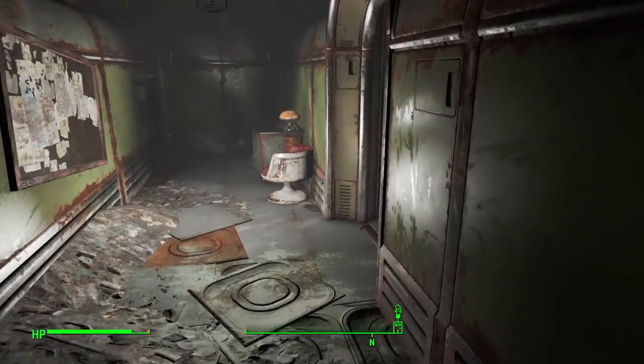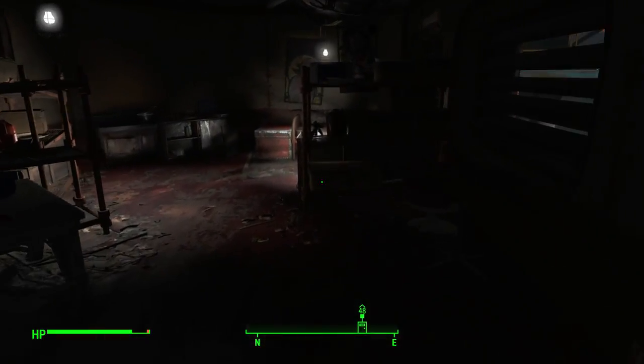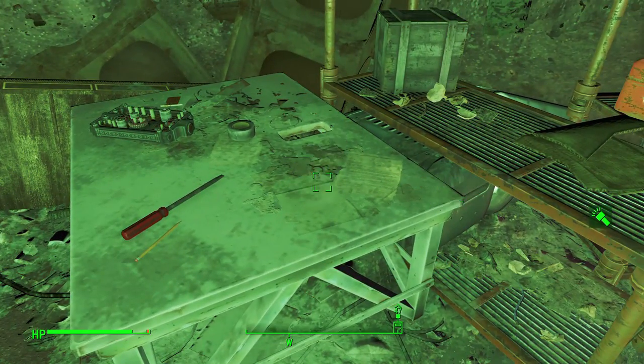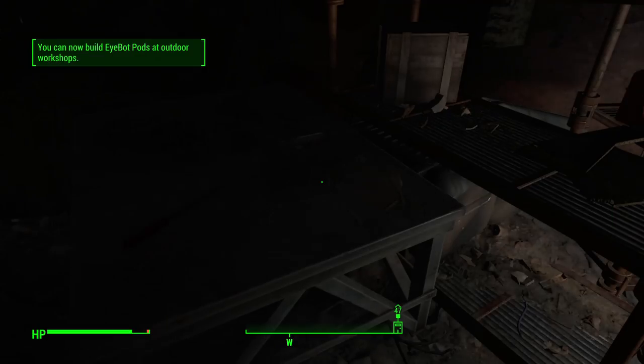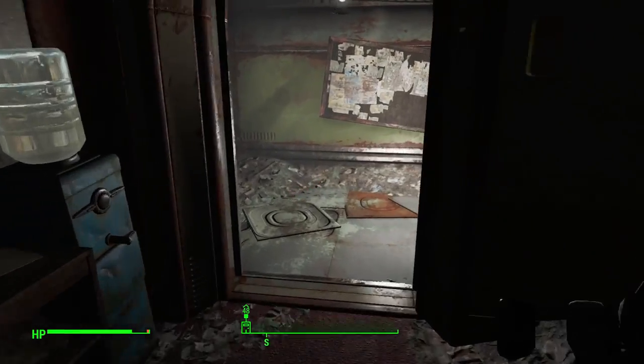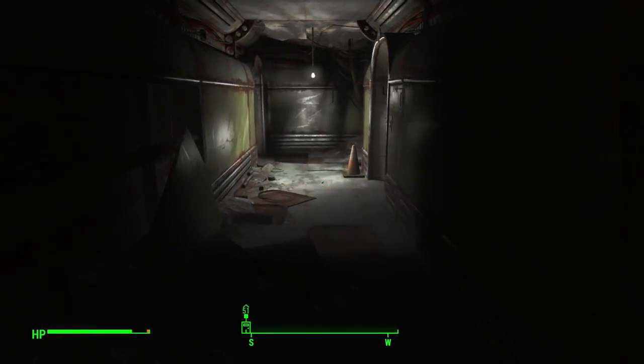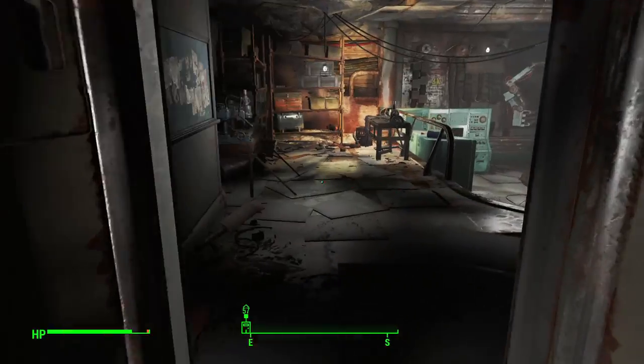Once you're inside the lair, go through the control room, take a right, and come through into what is Isabel Cruz's bedroom — at least as far as I can tell. Right here on the table you will find the iBot pod schematics. It's kind of hard to see without your flashlight on, and in the top left it'll say you can now build this at outdoor workshop settlements.